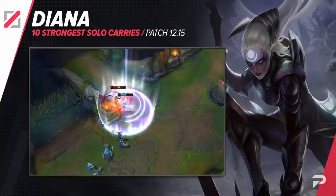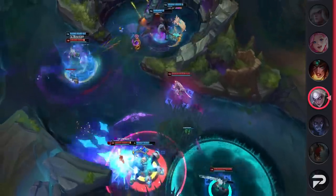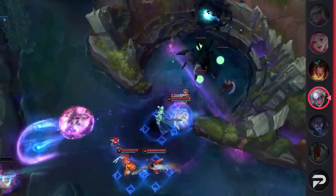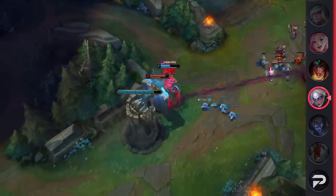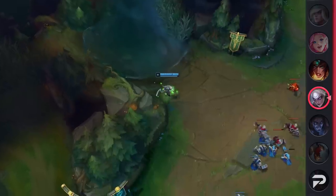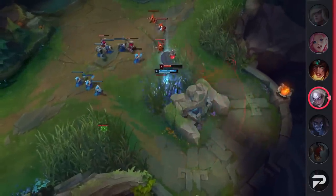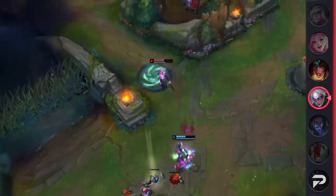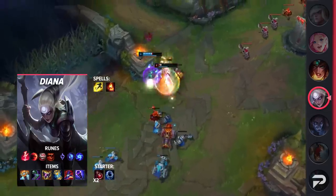Moving on to our next champion, we've got none other than Diana. For similar reasons as Sylas, Diana has become a popular pick in the mid lane. She's a great skirmisher that can dominate the laning phase and punish picks like Corki from safely scaling. On top of this, she's able to team fight like no other thanks to her double dash and ultimate dealing a ton of AOE damage. While Sunfire Diana is still being played every once in a while, her full burst build is starting to shine yet again. Overall, if you want a champion that can burst entire teams, be sure to pick up Diana.